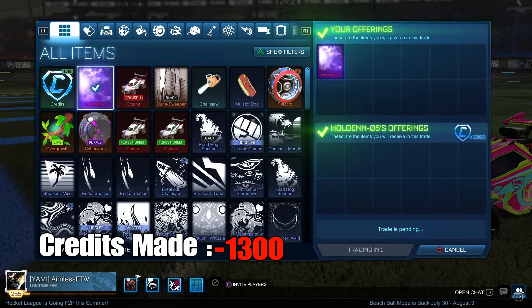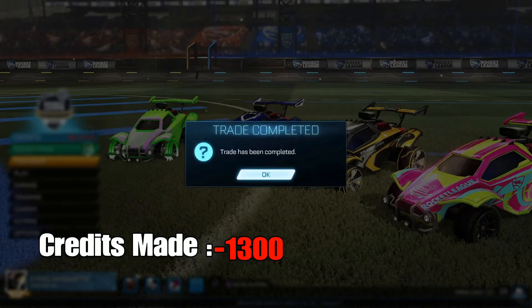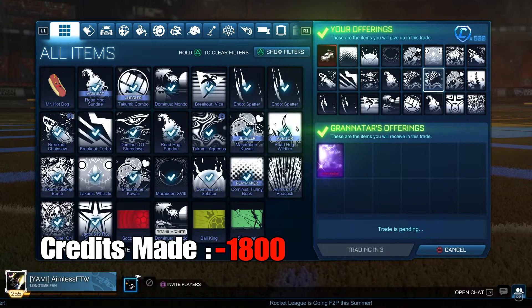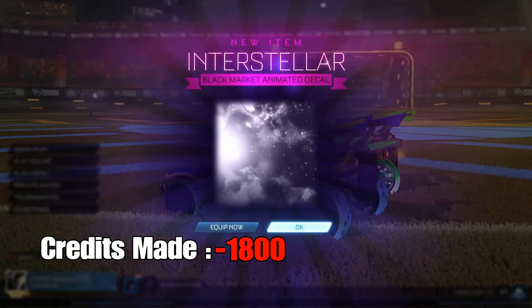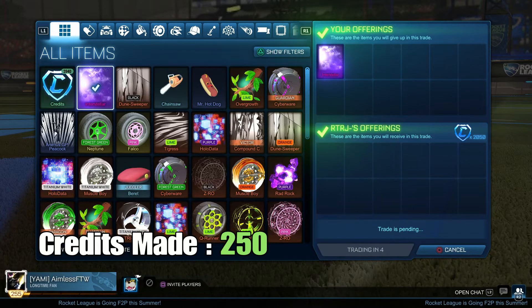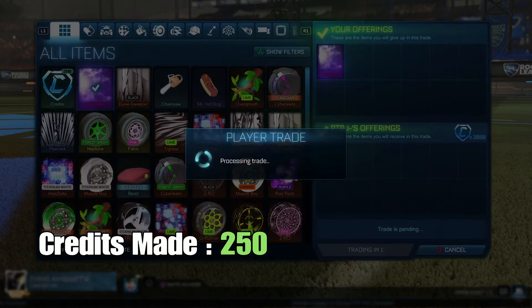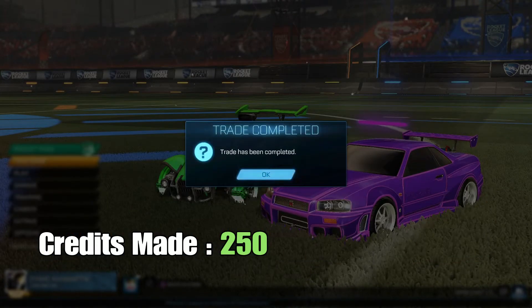It's a simple way to make profit, but it's effective and it works. Here I sold the Interstellar for 2000 credits. Then I gave this guy the Crimson Octane with loads of red decals and 500 credits — basically 1900 credits since I bought it for 1400 — and sold it for 2050 credits, making 150 credits profit. All those decals are probably worth about 10 credits each anyway, and I got them for free.